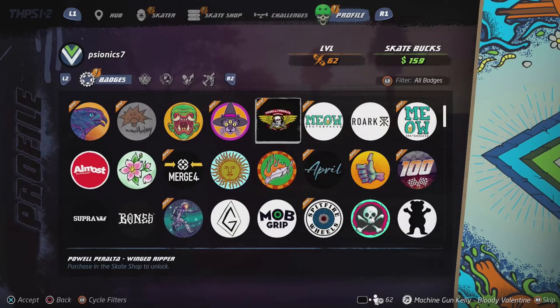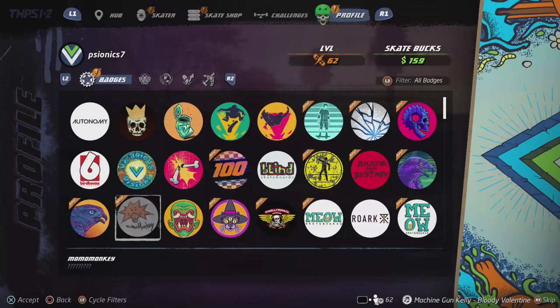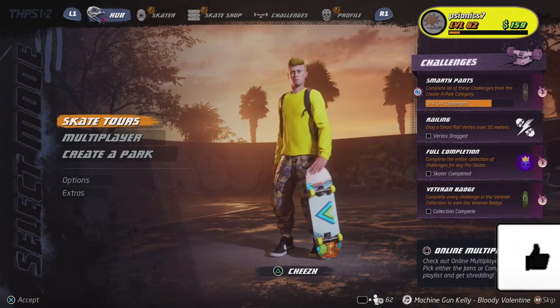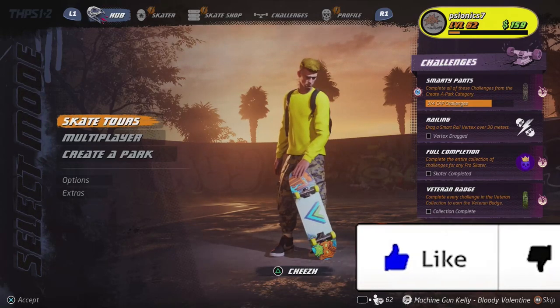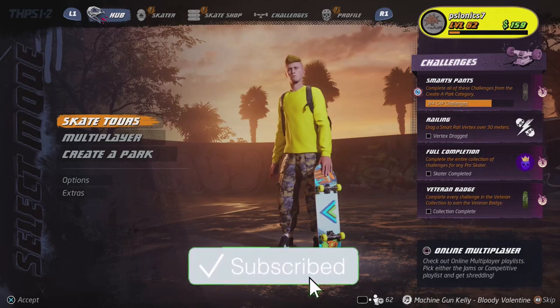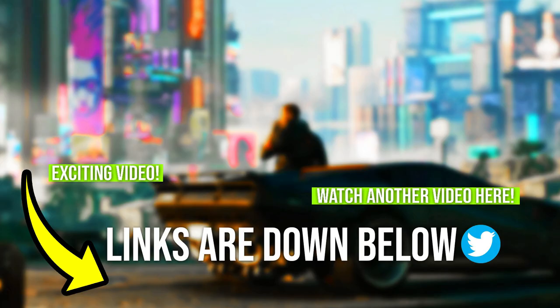You can just claim your reward right here and it will be a cool monkey Momo logo. If you found this video helpful in any way, hit the like on the video — let's get 500 likes. Subscribe for more THPS content and make sure to check out my other videos as well. This has been your boy Cheese, I am out.